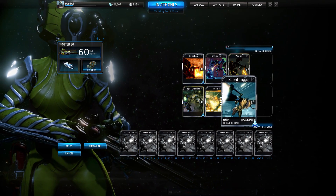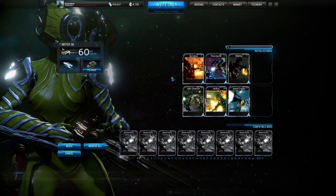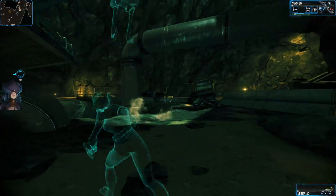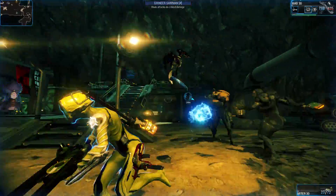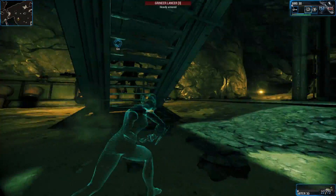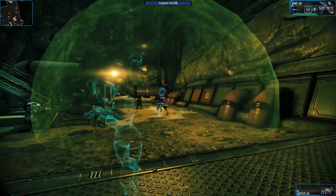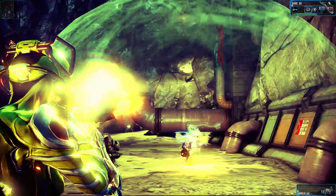Let's go ahead and jump in. The first thing I'm going to do is go through a Grineer area and find a boss. Alright, here we are with Captain Vor. I'm going to go ahead and throw a bullet attractor on him here — whoops, something got in the way. Let's go ahead and show you what it does. That's a bullet attractor doing its normal thing. Obviously, we're not interested in what normal is — we want to see what abnormal is. Now we got him. Let's go ahead and throw a couple shots in and see what kind of damage it does.